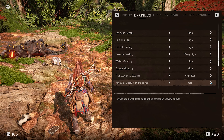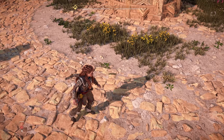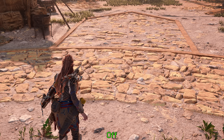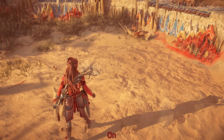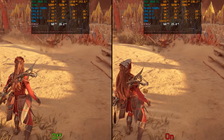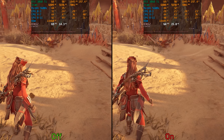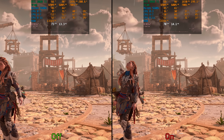Next we have parallax occlusion mapping. Typically this gives more depth to flat textured surfaces, but in Horizon Forbidden West the visual impact is not very noticeable as most surfaces already have a form of parallax occlusion mapping applied. It can still have a visual impact on some surfaces like seafoam. Performance-wise, this setting can be demanding — around 7% cost even in areas where it makes little difference, and around 4% where there's no noticeable visual impact. I recommend keeping this disabled.